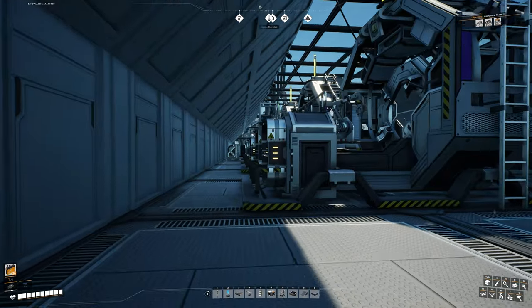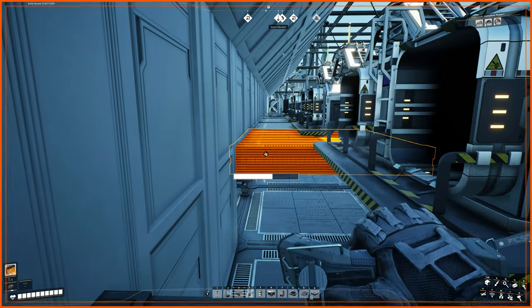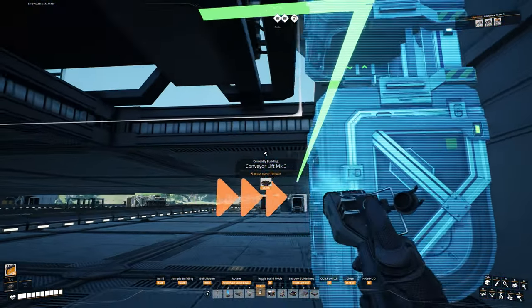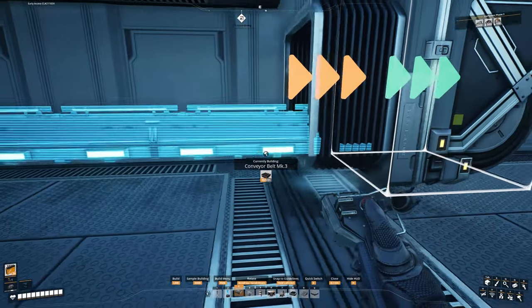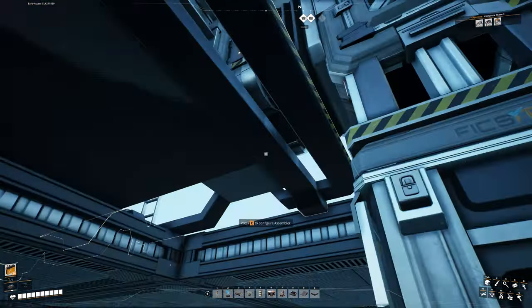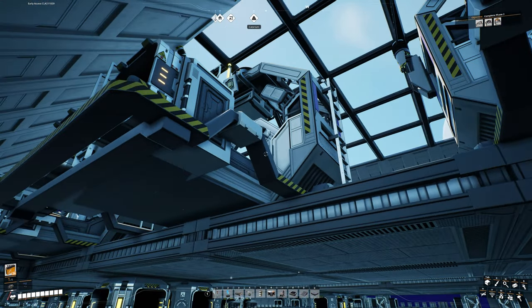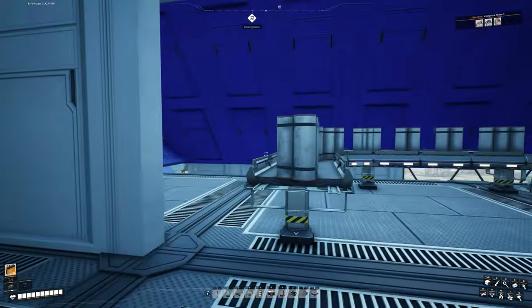Next up is going to be putting our conveyor lifts back into our machines to bring the material up into them. I'm going to take out some of these floors in between so we can see what we're doing underneath. We're going to put a conveyor lift right here — make sure it's mark three. Drop down, bring this down and turn it that way so we can connect our line of copper wire right back up to that. Remember our stators need the copper wire and they need steel pipes, so our steel pipes are coming in right here.